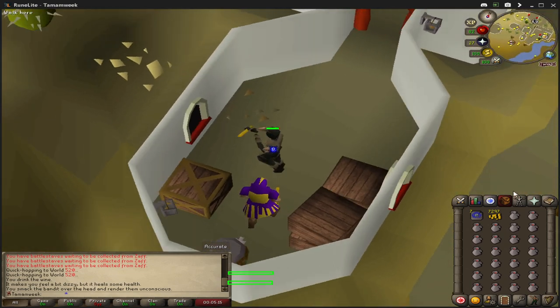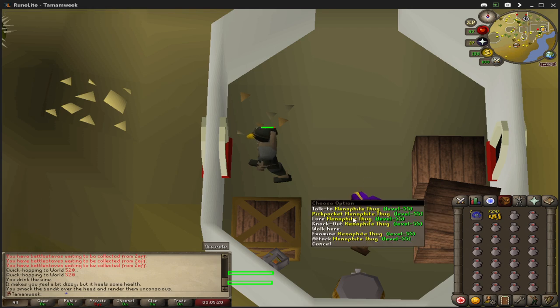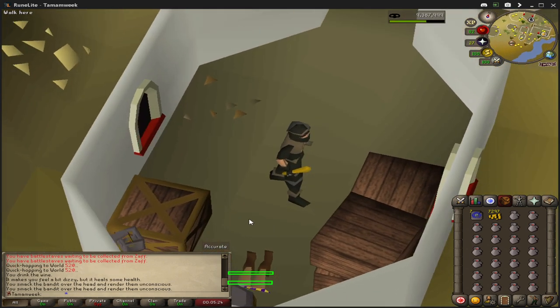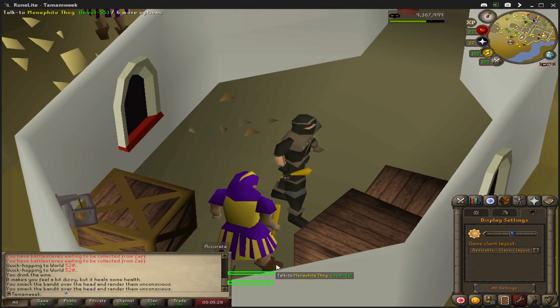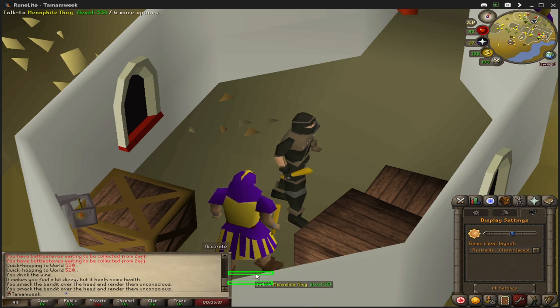So you go like this, switch positions, wait for your stun to disappear, knock him out, and you are in position again. Because we have resizable on, our menus will always be in the same position — it doesn't matter if you click here or here, the menu is in the same position.